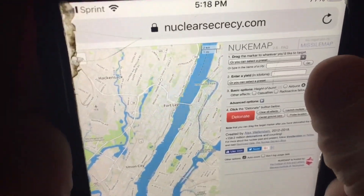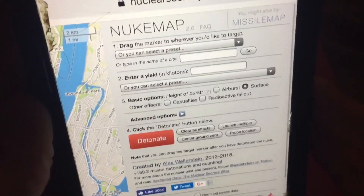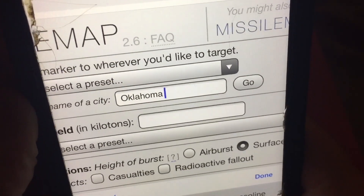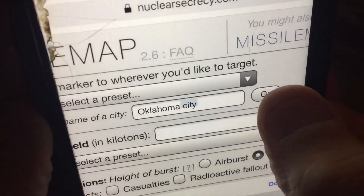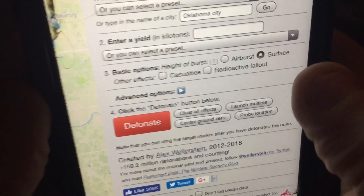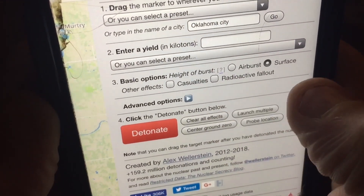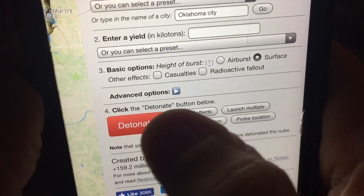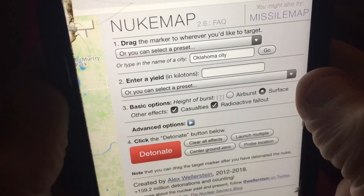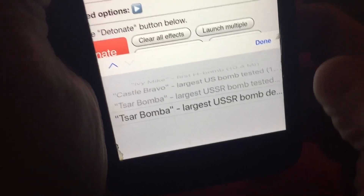I'm in Oklahoma, so let's zoom in a little bit and put Oklahoma City. It takes me to Oklahoma City over here, and it gives you the option of surface or air burst, casualties, and radioactive fallout — I'll put that on. I've just started playing with this. You set the preset down here and there's all kinds of different choices. I go to the top — largest USSR bomb detonated, which is a hundred megatons.